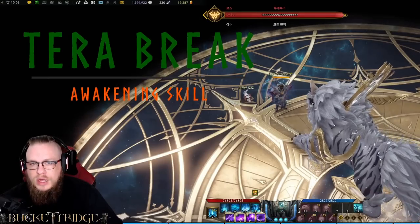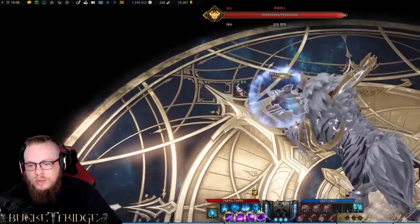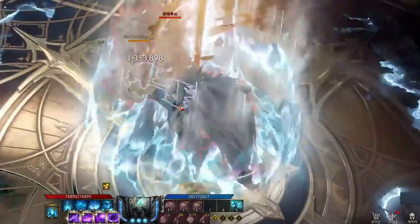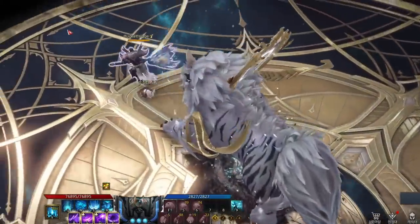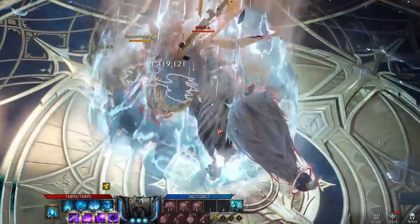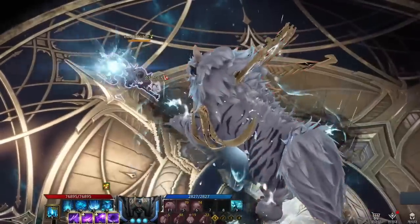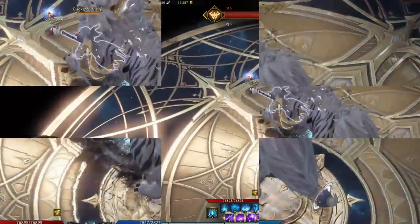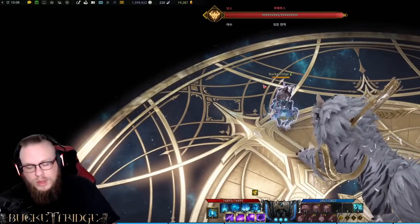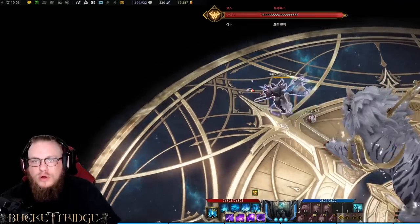Lastly, we have our awakening skill, Tera Break. Tera Break is pretty fantastic — we smash the ground, two gravitational fields pop up, and then there's a giant overhead smash in the middle. These gravitational fields inside the circle will levitate enemies in the air and then slam them down when you do your big overhead attack. So it is also CC as well as one of our larger damage abilities.